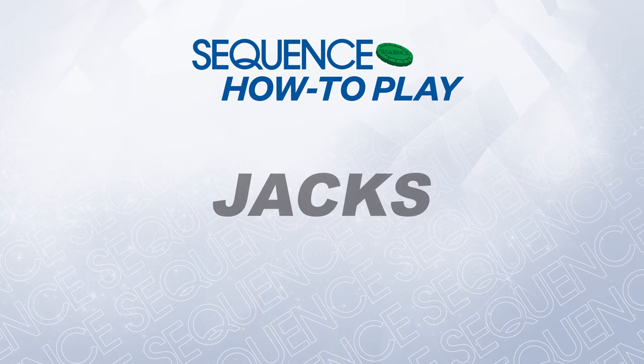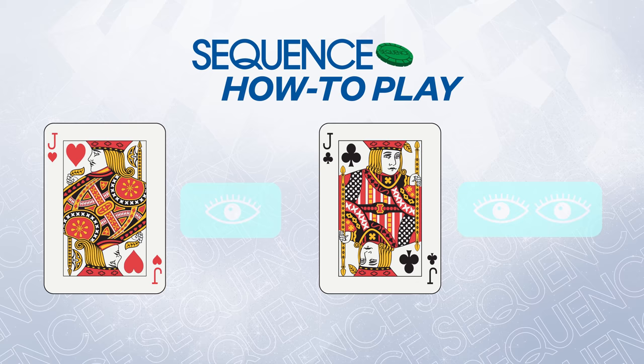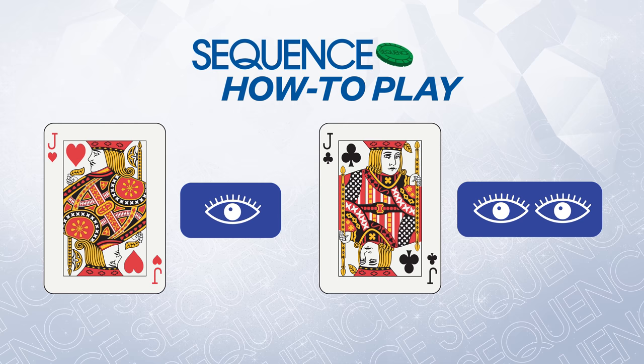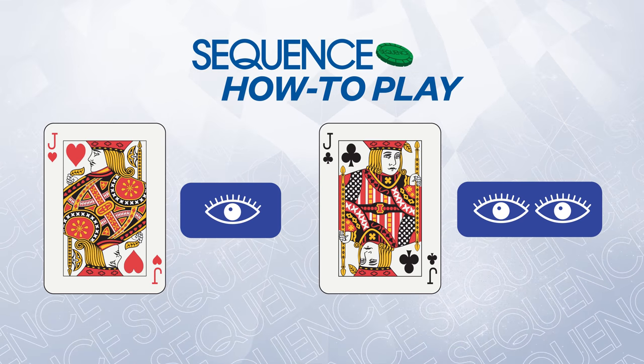Jacks. You'll notice that there are no jacks on the board. There are eight in the deck. One-eyed jacks can remove any player's piece off the board, as long as it's not already part of a sequence. Two-eyed jacks are wild, and you can place your marker anywhere you like on the board.